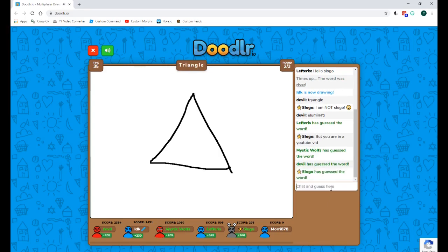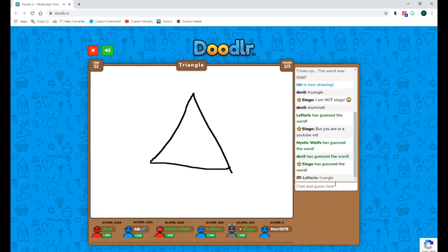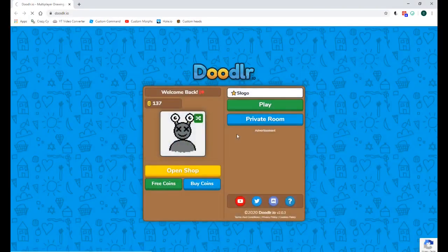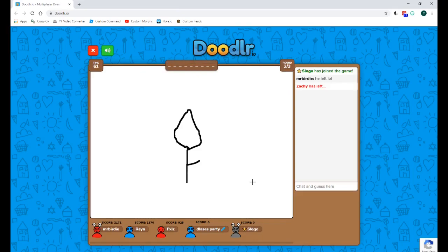Why wasn't I doing that before? I type 'use code Slogo to get Slogo hat — goodbye!' and yoink, off to a new server. This is so much fun. I really hope I don't join a server I've already been in — because they'd recognize me. Oh no, it's this one again.